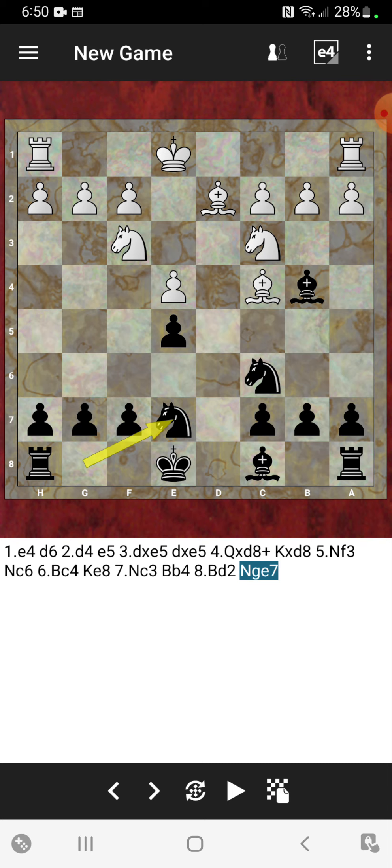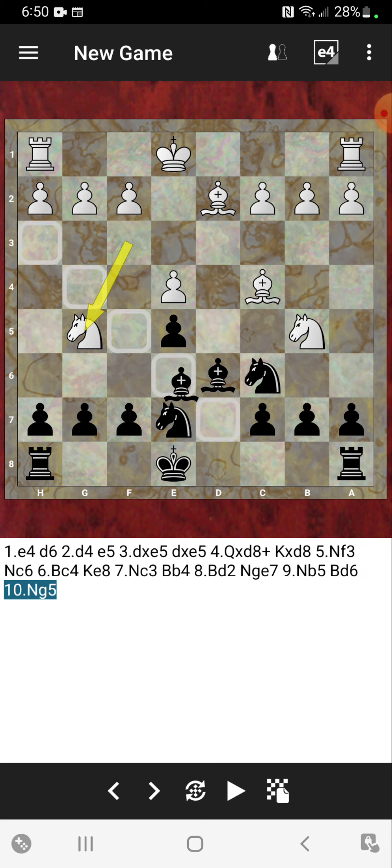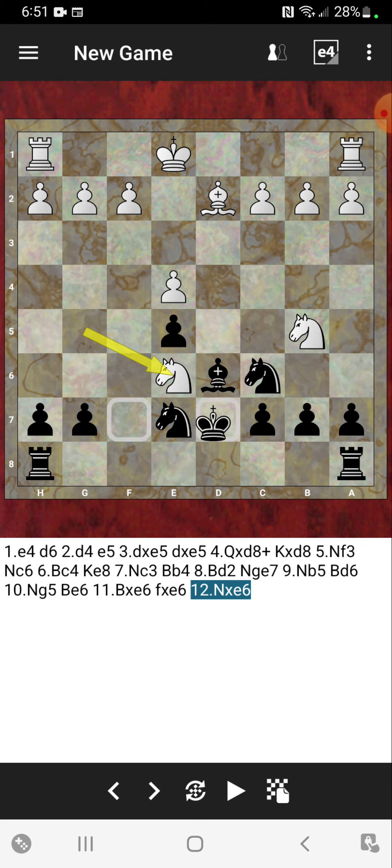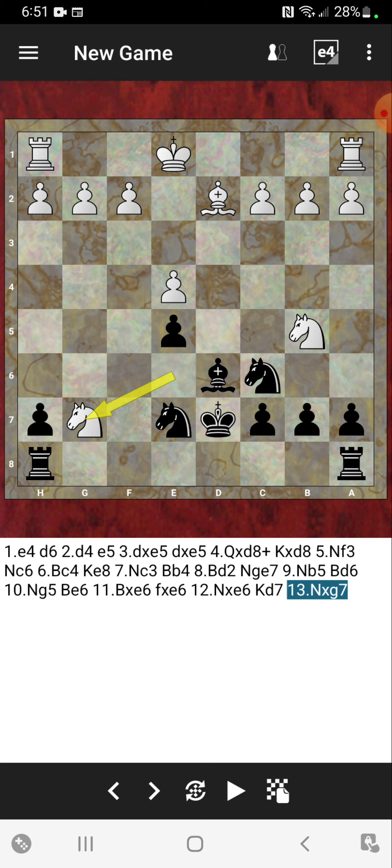Bishop to d2 just guarding there, and knight from g to e7 played by Michael. I really like bishop from g to e7 — I think it's a cool move. b5 played from Michael's opponent, and Michael played bishop to d6, just defending the pawn. Knight to g5 now played by Michael's opponent, and after knight to g5 he played bishop to e6. Bishop captures e6, f captures e6, and knight captures on e6, and king to d7. The move knight takes on g7 and bishop to c5 was played.